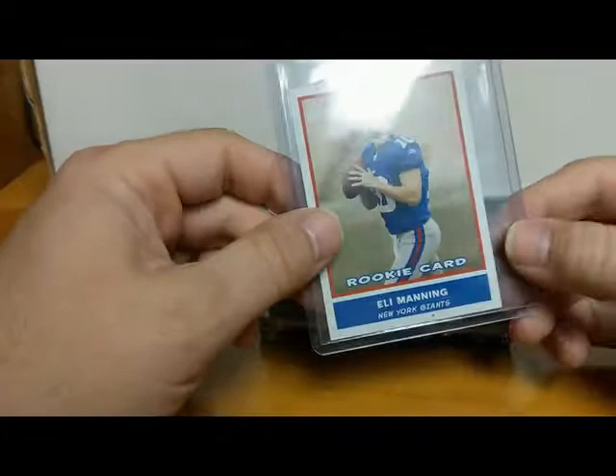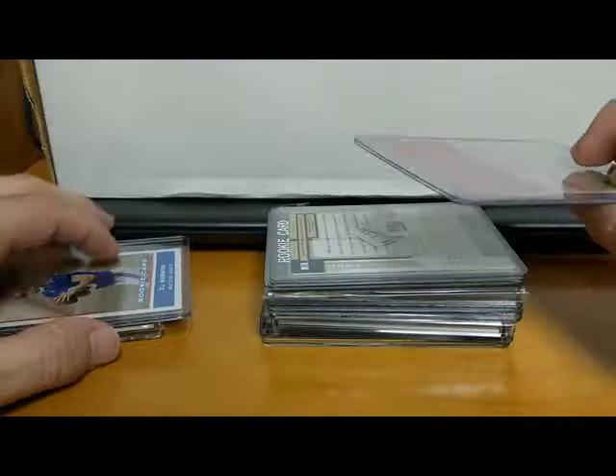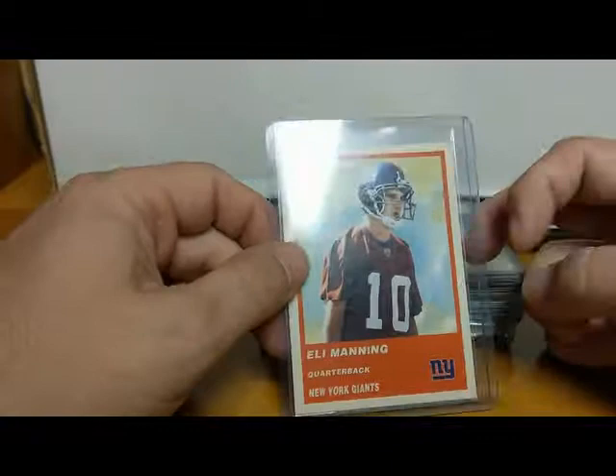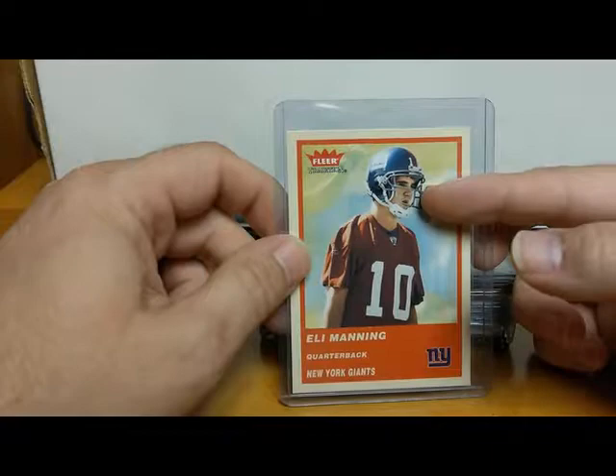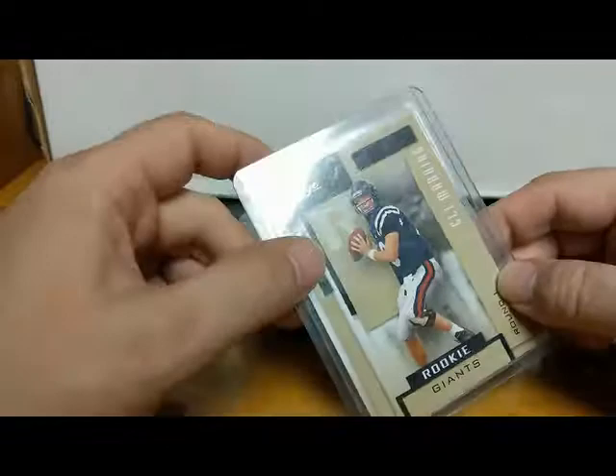Next is a 2004 Bazooka rookie of Eli Manning — the mini card variation. Here's a 2004 Flair Tradition Eli Manning rookie. Notice his usual demeanor — no feelings whatsoever — even when he wins the championship. But hey, he got us two Super Bowls, I'm happy. Here's a 2004 Playoff Prestige rookie Eli Manning with his Ole Miss uniform.